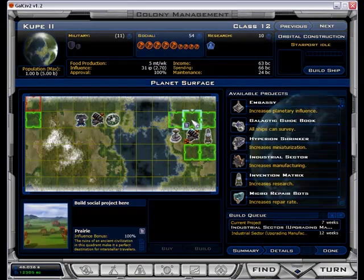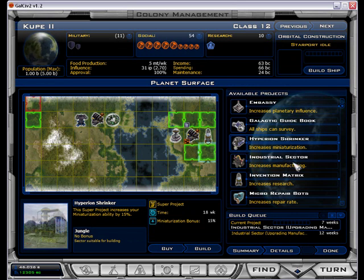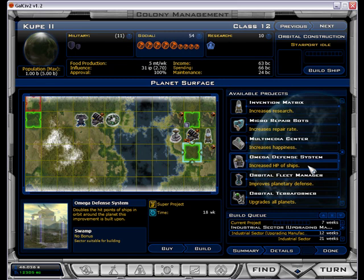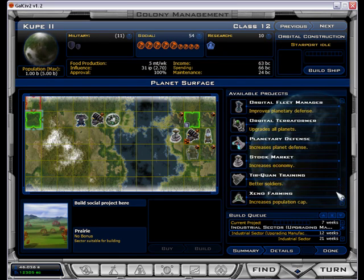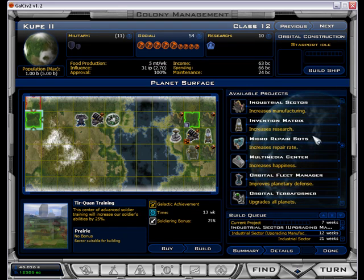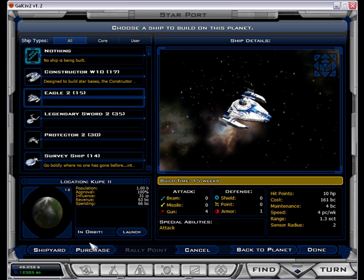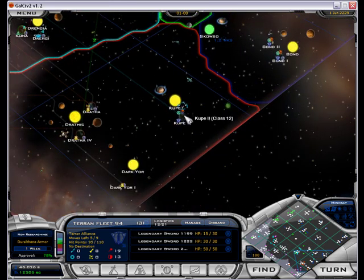I can only get 36 military production — that's disappointing. This is going to be a super industrial planet, I think, because with a unit like that — eventually I wouldn't mind having a super project. Actually, I may just fill this place up with super projects. Galactic achievements would be nice. There's one other one I was interested in — Hyperion Shrinker. Let's let them do their thing and build some Protector 2s. 30 weeks? That's not very good. I think we tossed them all on board.